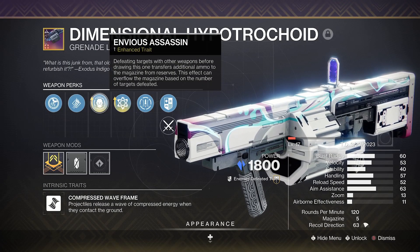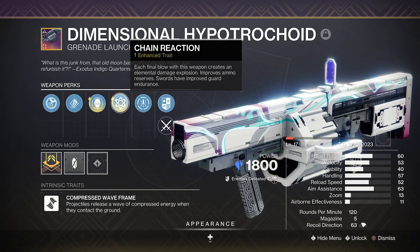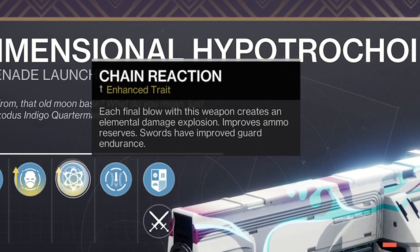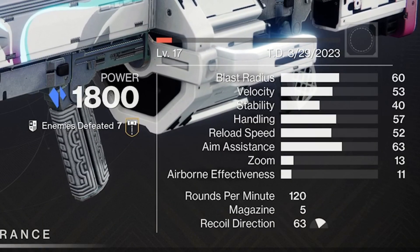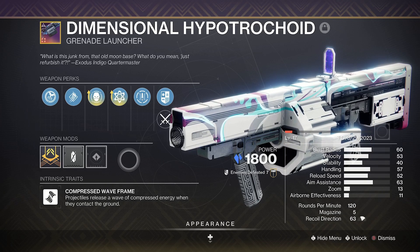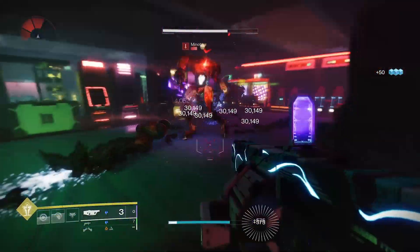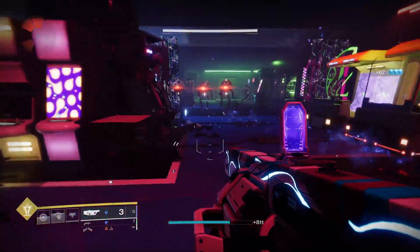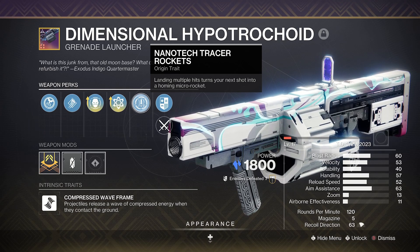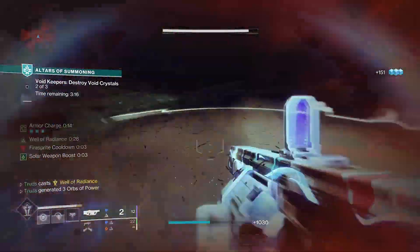Envious Assassin got a huge buff to now overflow the magazine consistently, and Chain Reaction is going to be absolute madness in Season 23 with these stasis-themed artifact mods. As it's a heavy stasis compressed wave frame grenade launcher, it actually does excellent damage contrary to popular belief, and its place in the sandbox is absolutely aimed at destroying yellow bars, champions, and mini bosses. The Nanotech Tracer Rockets are also going to zip out and deal more damage to nearby targets and are probably one of the more underrated things about this stasis grenade launcher.